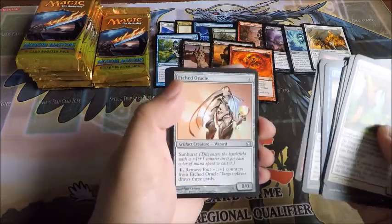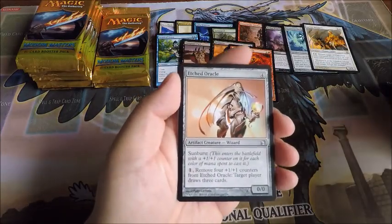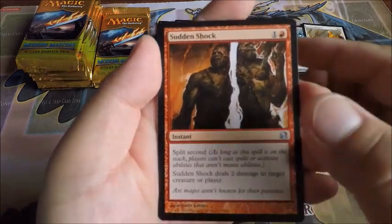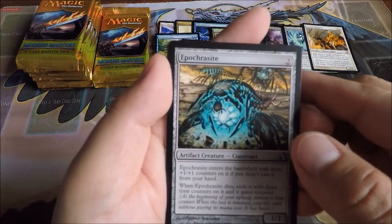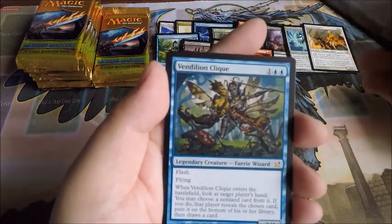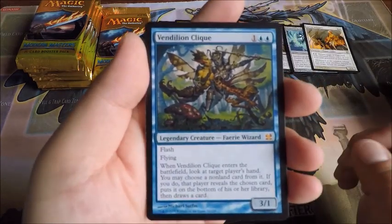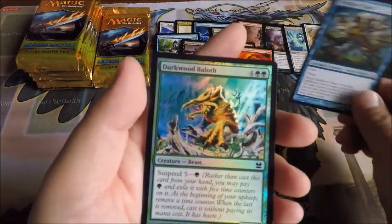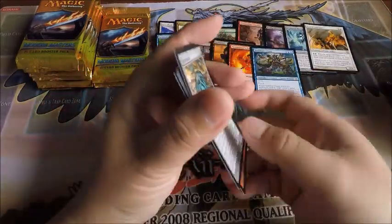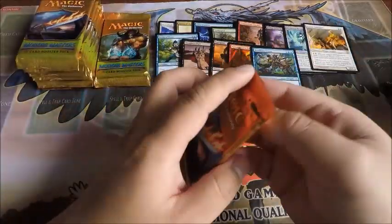Bone Splinter, Sage of Epityr, and a second mythic rare — Vendilion Clique! That's my second mythic rare. And a Darkwood Bailiff. So far two good mythics.